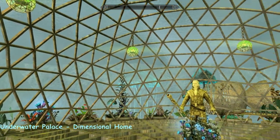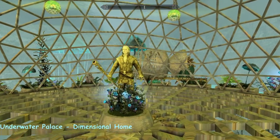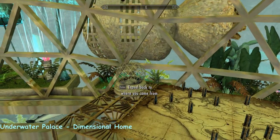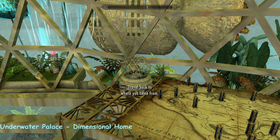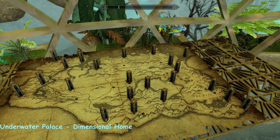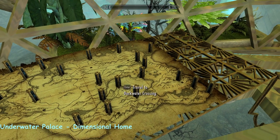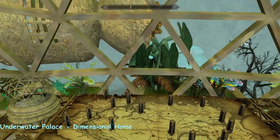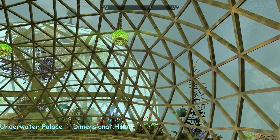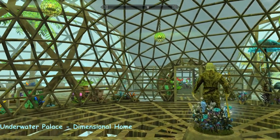Oh my goodness - this is a mind-bogglingly colorful place under the sea. So this is your entrance hall and your means of exit, so you can go back to where you came from by clicking on that and you'll get a new globe in your inventory. Or you can go to all of these places. I just love the use of these little Dwemer columns, really nice. Lots of travel options.